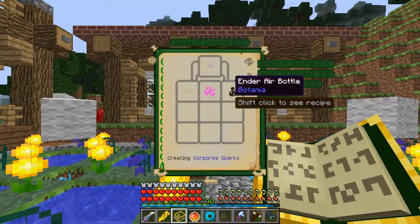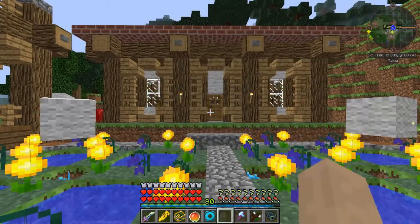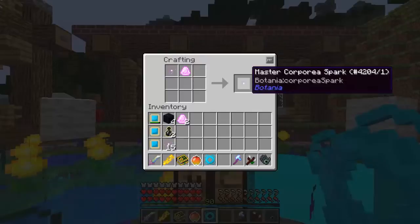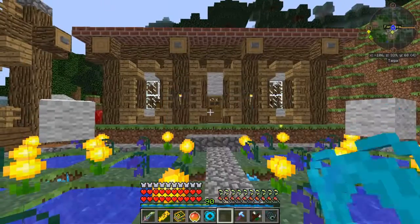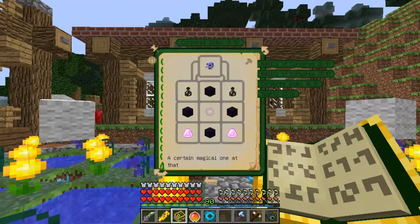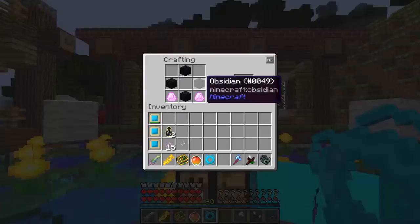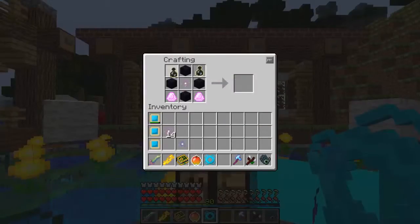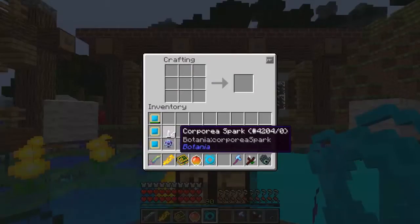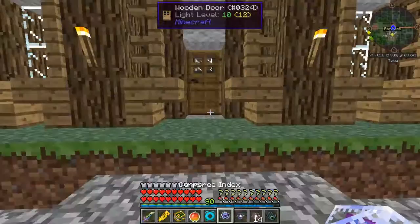Next thing is we need a master spark, which requires a dragon stone. That's why we have three dragon stones — make one into a master spark. The Corporea index requires two dragon stones for these, a spark, and two ender air. I think that's all we need for the Corporea system.